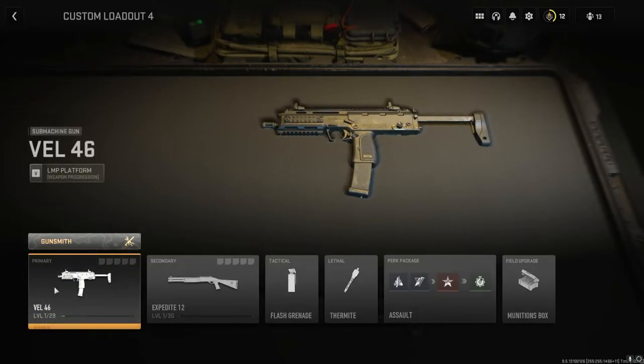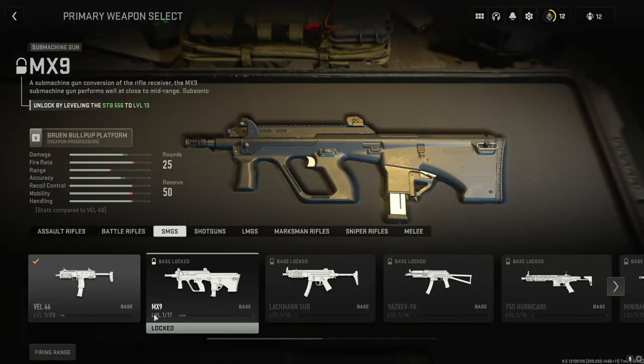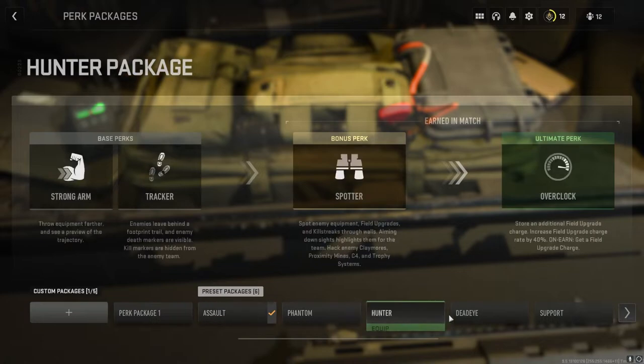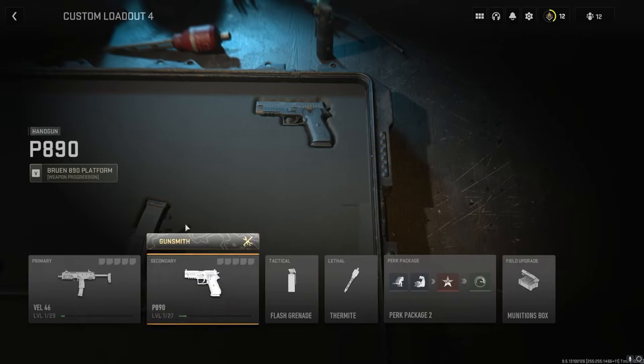The Swap button and pressing on the gun do the same exact thing. Previously I just had to select the gun and could edit it — but selecting it again just takes me back. Oh, there's Gunsmith right above it. How do I unlock the MX9? I want to play around with that but I'm stuck with this SMG. Let's change the perks — wait, where do I go? I won't use any developer setups. Let's create my own — wait, it's called Perk Package.